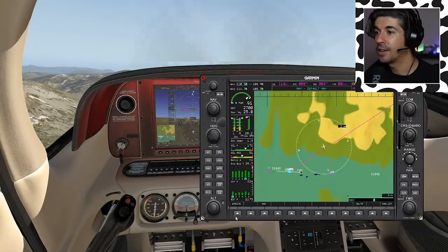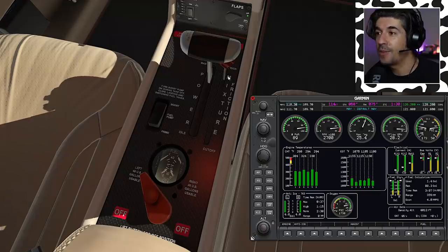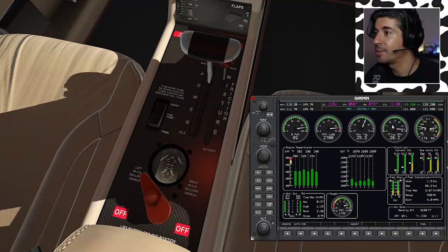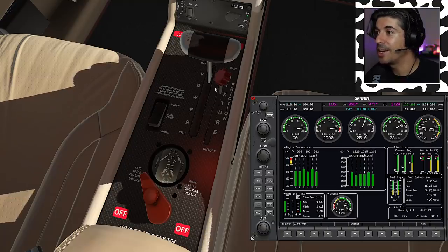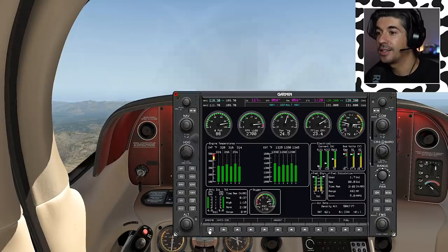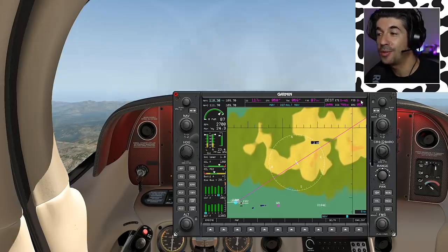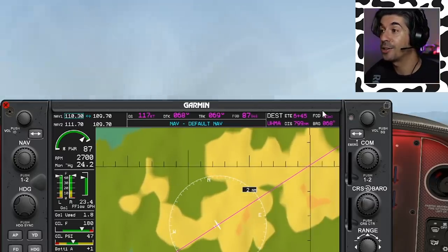If I pull up the MFD and go to the engine page, I come down to my mixture. Because this flight is all about fuel conservation — how far can we actually go? — I want to start leaning out during the climb. You can see we're burning 28 gallons per hour; we want to lean back to the green line. So I pull the mixture back, lean it back in the climb — this is what I do in Echo Yankee Zulu as well. Now we're only burning 23 gallons per hour, past 4,000 feet, climbing for 9,000.